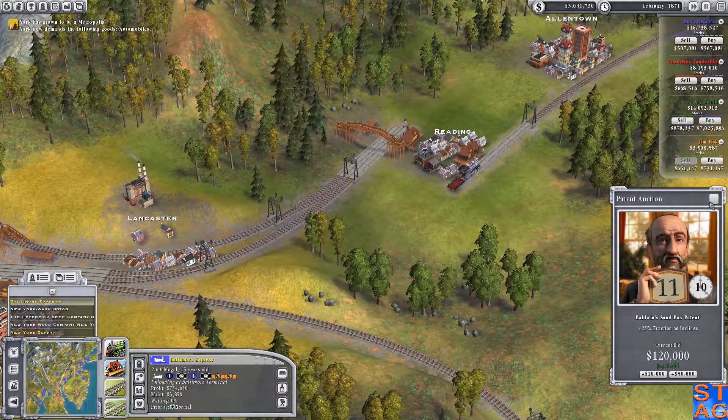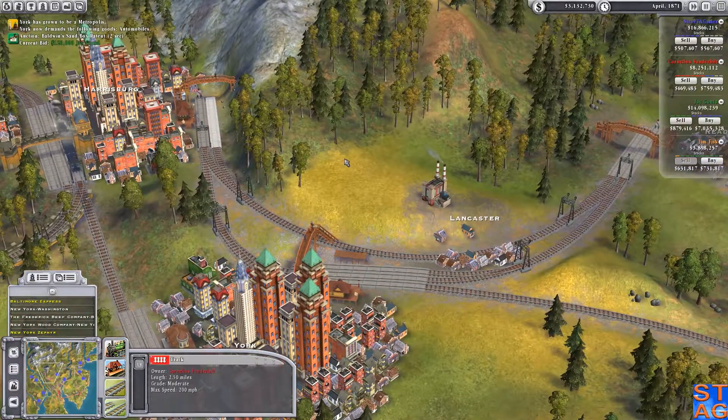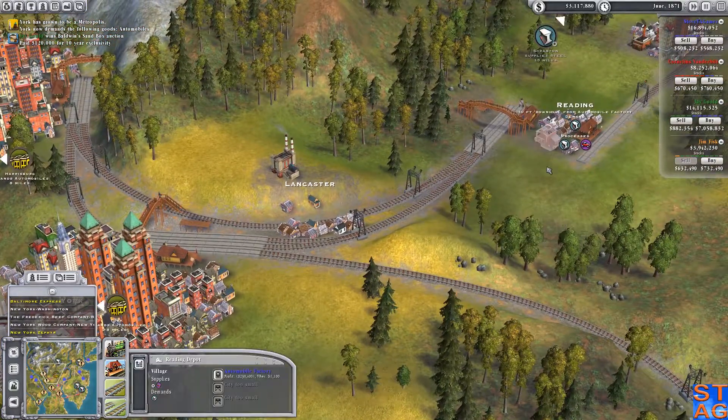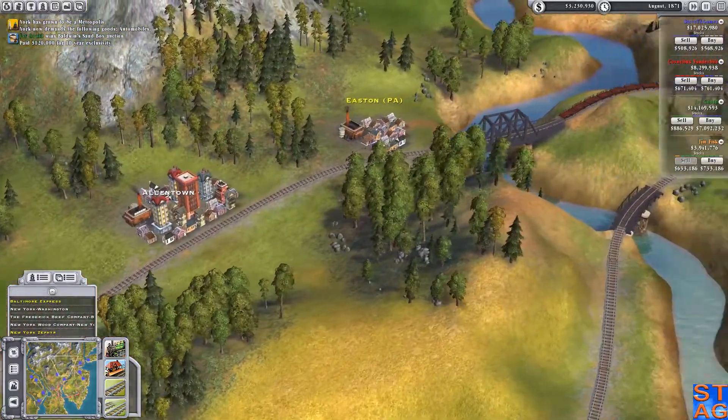Vanderbilt... yeah, so as long as Jay Gould gets it, I'm fine. I think Vanderbilt has a train that is taking my steel — or taking my cars from Reading. And that's a lot of money I could be pulling down.